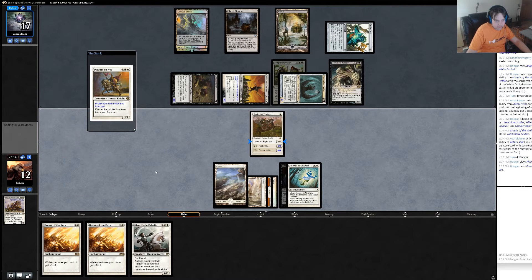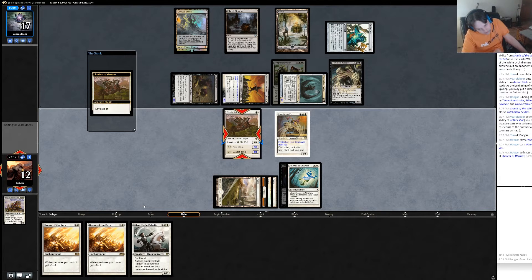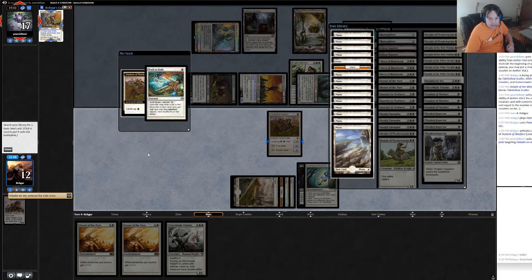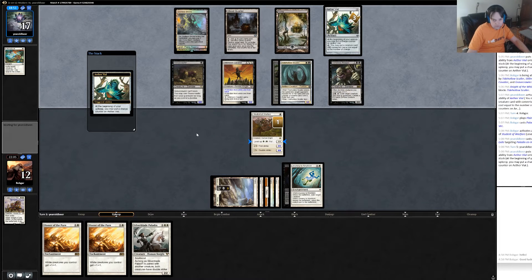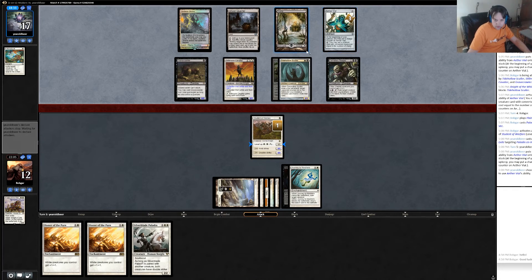Paladin en-Vec. Let's level this guy up, which I forgot to do last time, and then pass turn. He has Path — god damn it. This might be scoop territory. He has one card in hand. He was at one card so he probably had the path and was thinking about whether to use it or to wait. Waiting was the correct move, so he did that correctly. Otherwise I would have leveled this guy up to 3 and swung in. I leveled him up to 2 so it was a 3/3 and swung in.